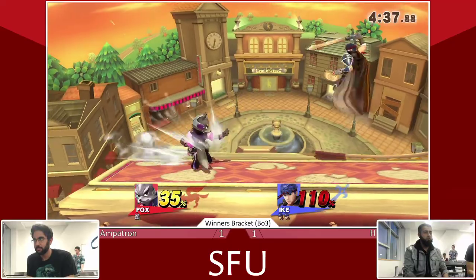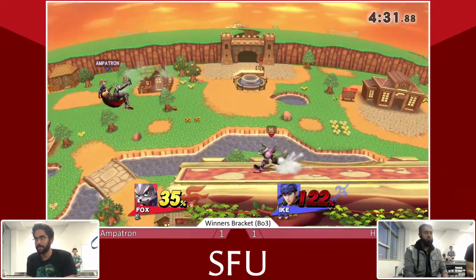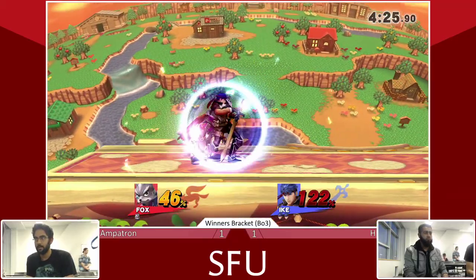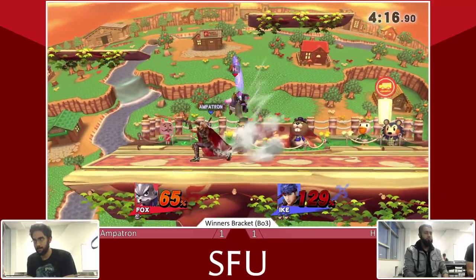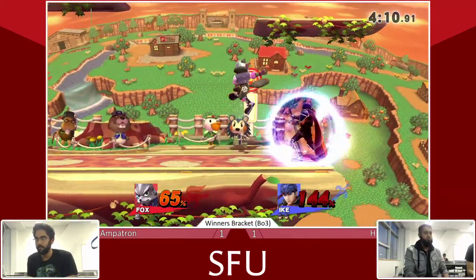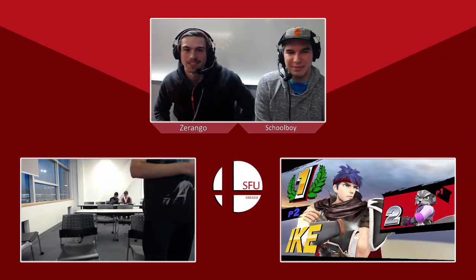Just playing out neutral — both people not really wanting to commit too much, but Ampatron getting that grab. H is definitely on his last stock situation here. He's got to make it happen, come back, get a stock, then get another one. Fox is definitely one of those characters that can bring it back quickly as long as you start reading your opponent — it just takes a couple strings from Fox and everything is even right back up. H has been getting kills with the up smash for the set, seems like his go-to. Ampatron is doing a really good job of looking for those raw up smashes. Too stock to end the set — Ampatron takes it 2-1 over H.